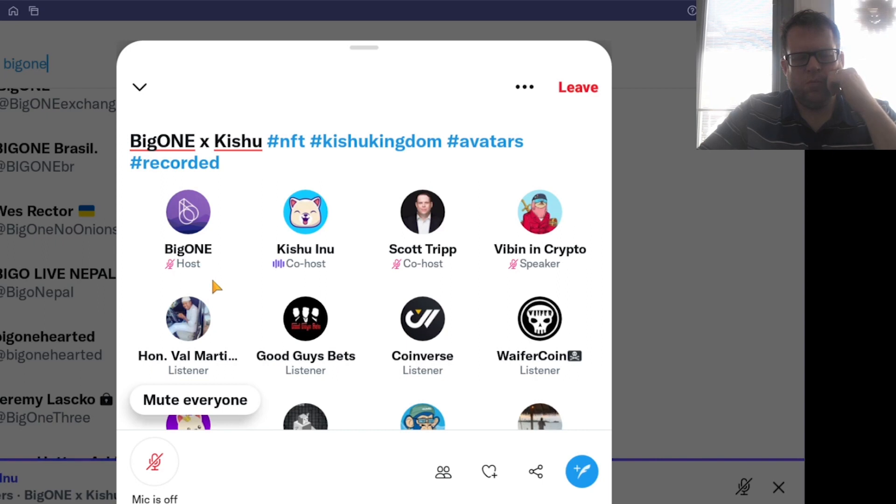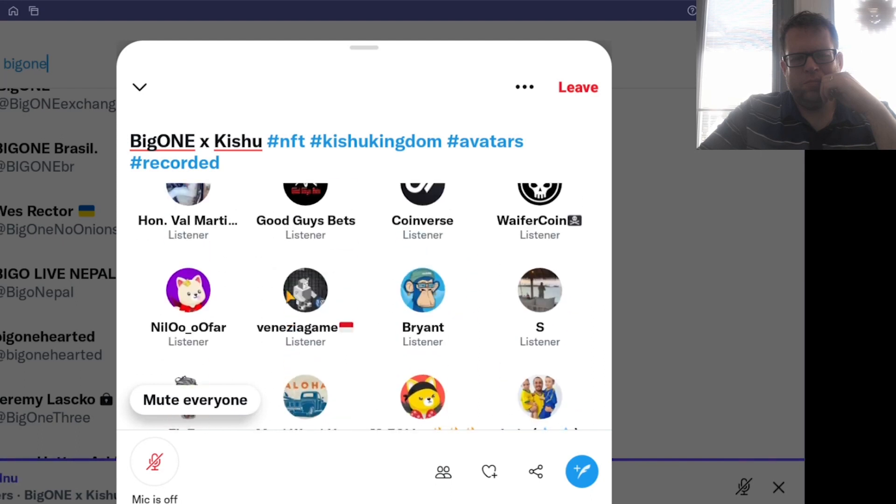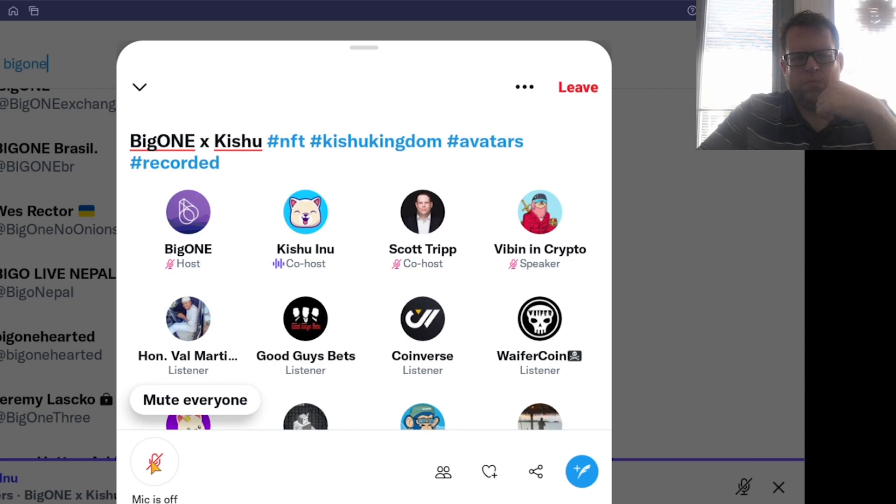In the next couple of weeks — two to four weeks — Kishu token will have a chance to be listed on the Bybit exchange through a process called ByVote. You'll need KYC to go and vote for Kishu token. If we win by votes, we will be listed within a few days. So there's more to the partnership than just NFTs — there's the ByVote and a few other things as well coming up with Bybit.